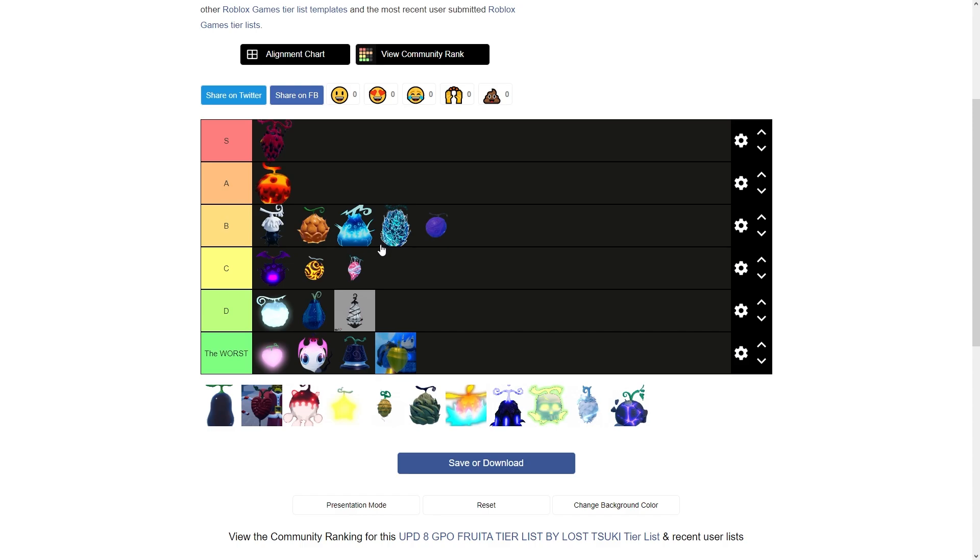Next is Goro. I'm throwing it below Mera. Goro is okay — it has some good damaging moves, the ultimate is pretty good, it has a flight move and decent mobility. For PVP the TP dashes are okay but I'd rather have a roll dash. The only good thing is the flight move; it doesn't really have burn damage. Honestly though, nobody uses Goro.